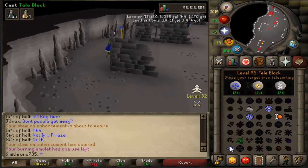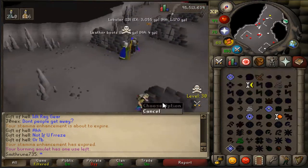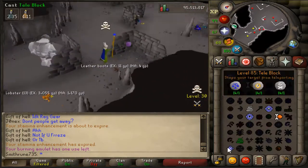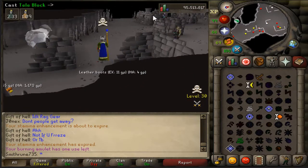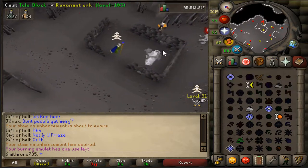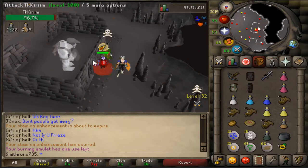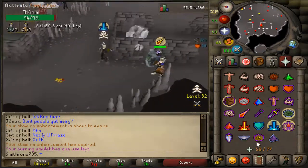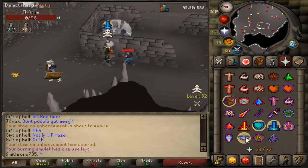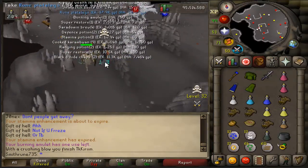Let's go for this level 95 here. Miss. Miss. Got him. Oh, there's a level 100. Please don't log out. Got him. Oh, that's a nice hit — through the dense bulwark. That was the clutchest AGS spec ever.